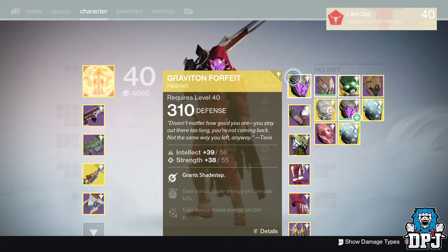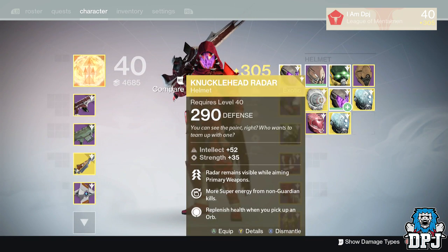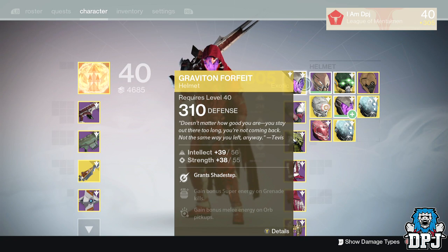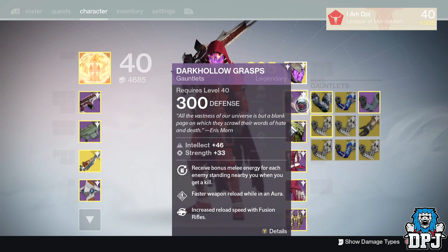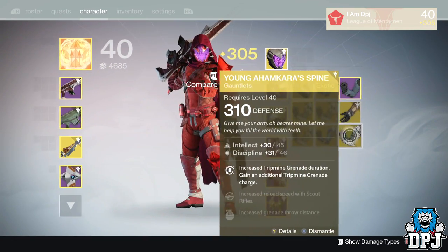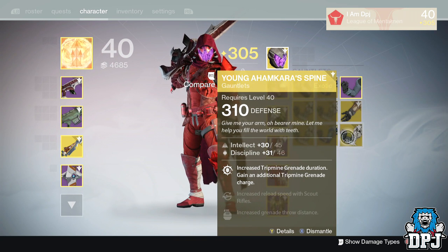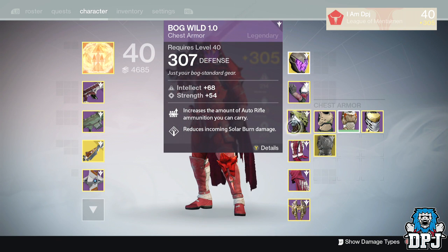If he's got a helmet engram like he did last week, you should definitely buy it and upgrade your raid helmet. I haven't got a raid helmet yet, but as soon as I do I've got plenty of 310 helmets to infuse into it. Gauntlet wise I now have two 310s, so I can more than likely infuse my raid gauntlets to 310. I may wait for another higher piece of gauntlet armor to drop, and hopefully Xur next week will sell a chest engram so I can do the same. Still haven't got the raid chest armor on my hunter either.